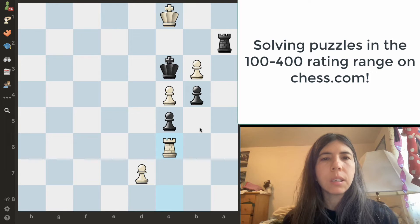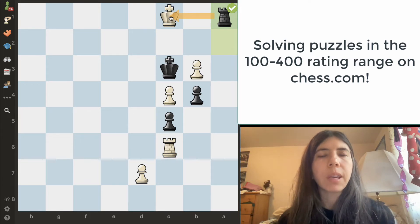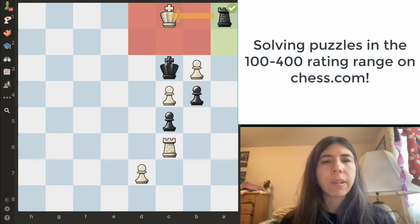In this position, it is black to move. I noticed that both kings are on the same line. This king is on the edge. So we're going to simply just move the rook over here. This is a checkmate because the rook is checking the king and this king cannot escape check on the very next move.